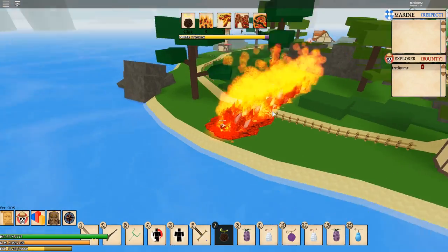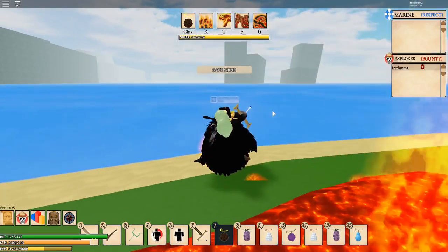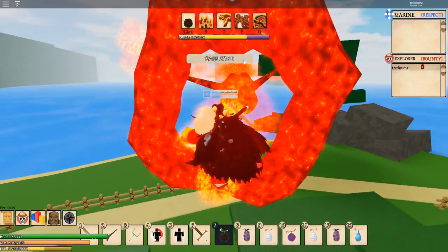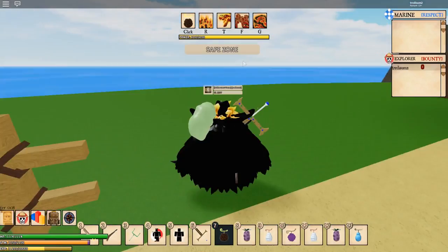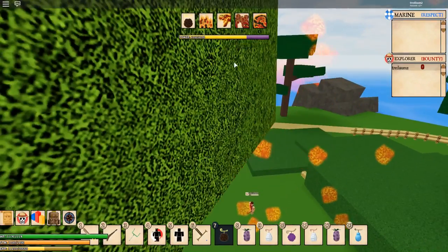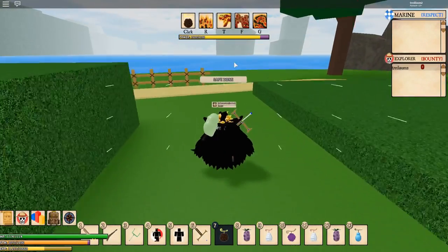The second move is like a dragon type — you can see the dragon right there. Your dragon kind of lifts you up, and the dragon does a little bit of knockback.